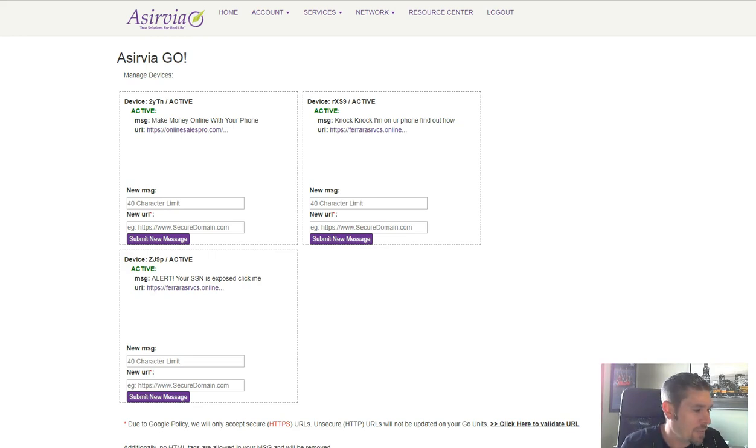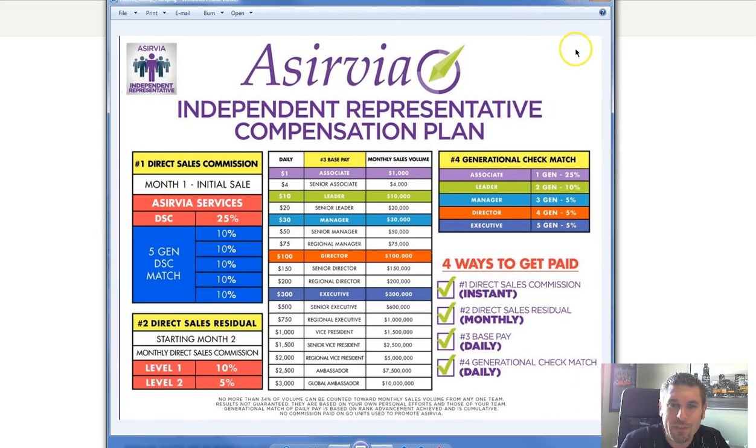With Aservia, their comp plan is more of a typical MLM. You have these different levels, and if you're new to online marketing, this can be really overwhelming. Most people that come into MLM or online marketing don't really hit these levels. And the other big thing with Aservia that I think is kind of a scam — you have to pay $25 a month just to be able to offer this. So how many units do you have to sell to even break even each month? Quite a bit.